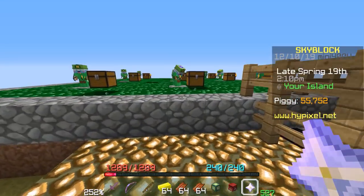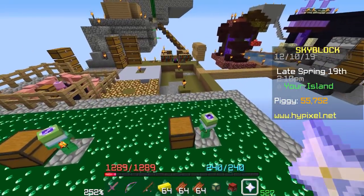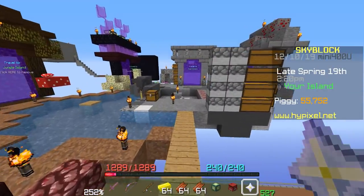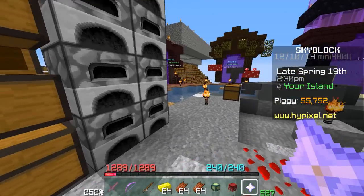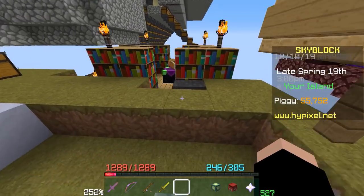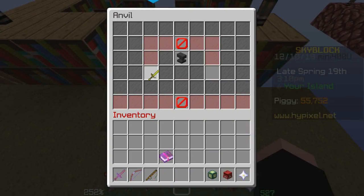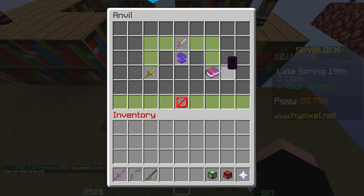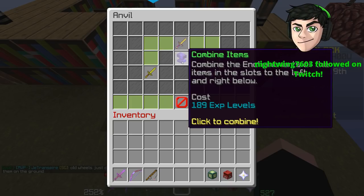Using my anvil reset method, we've created a book that only has three anvil uses on it and has every enchant we could possibly need. And because of all of that, it is cheap enough to add to a weapon without using any crazy levels of XP. So let's see what our efforts have earned us. If I open this backpack here, you'll see that I have an ornate zombie sword. Let's take a look and see how much it would cost to fully enchant my ornate zombie sword with every single enchantment, with three anvil uses on the book — 189 levels.